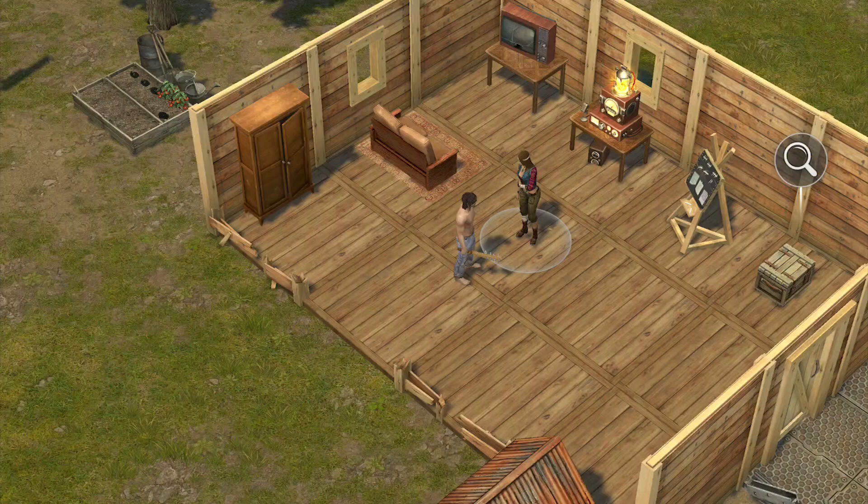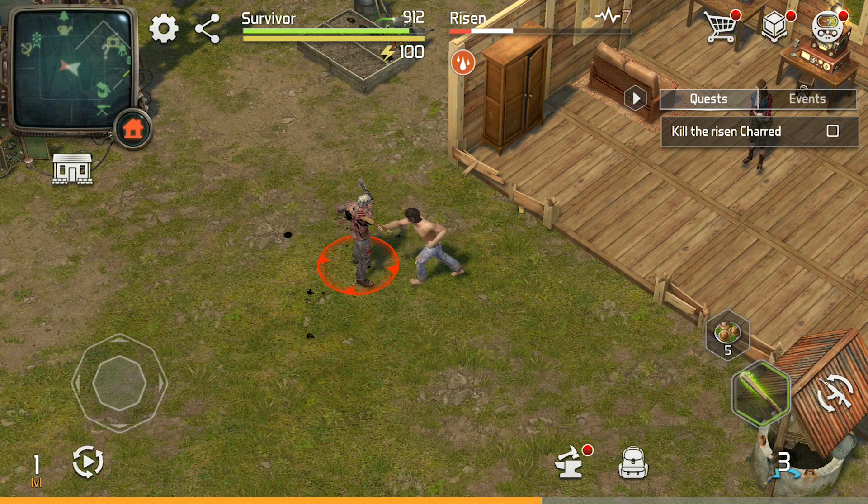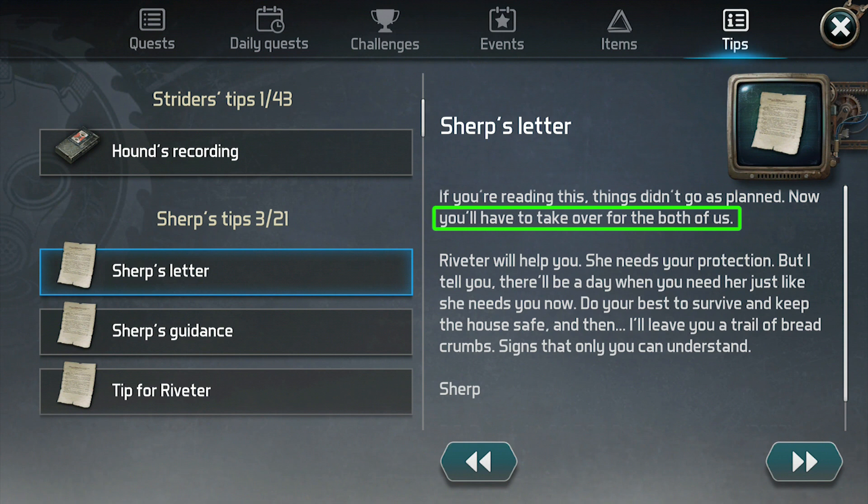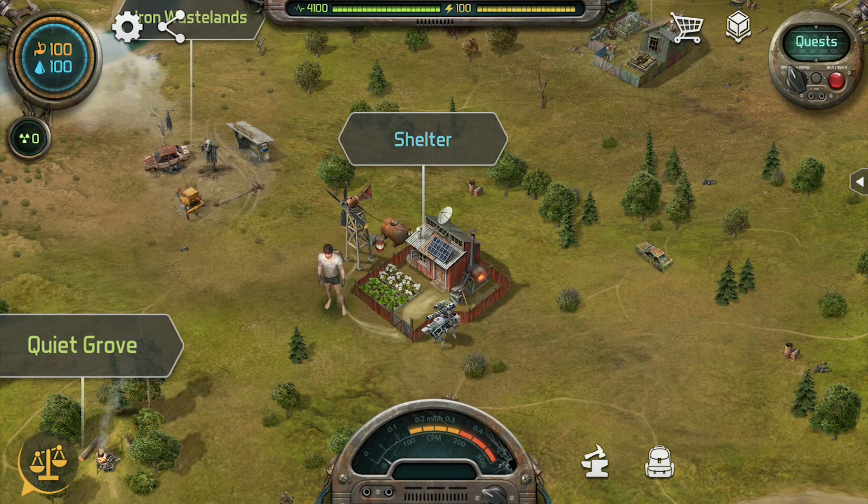The first zone that you interact with is Riveter and Sherp's Shelter. Sherp is your friend and the only one that knows your true identity, and he is missing when you arrive, but he leaves you with a note saying that you are in charge of building up the Shelter's workbenches and defenses until he sends you more clues. This location never resets, which allows you to keep your progress as you build and expand the space. Currently your base is the only location of this type, but Royal Ark has plans to add more in the future.